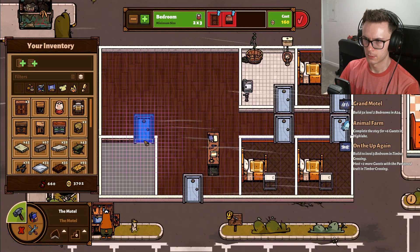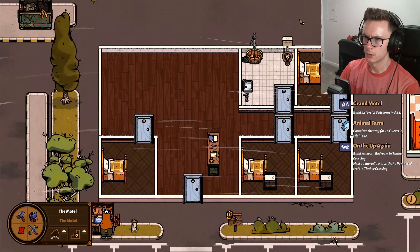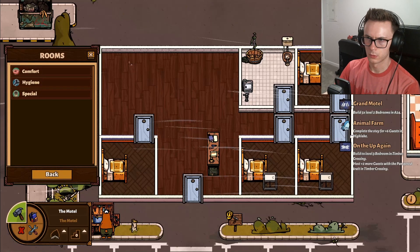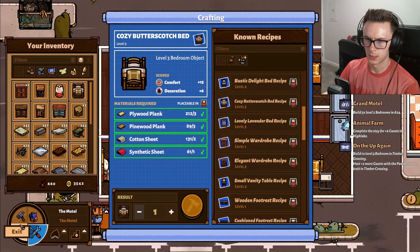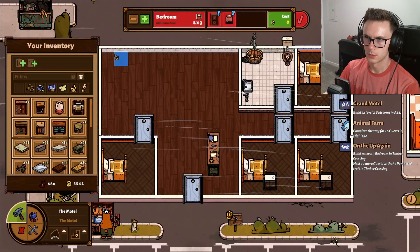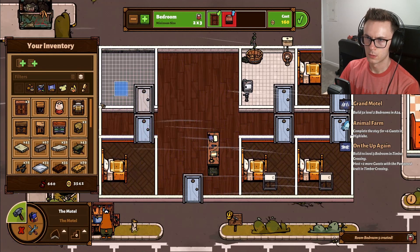Put this right there, put the bed right there, and create - excellent - so that's four. Then we'll create one more, we've got to craft one more bed, do that, do a bedroom like so and like so. There we go.